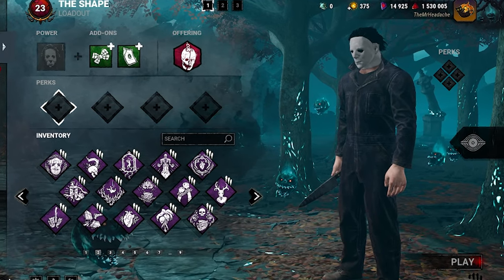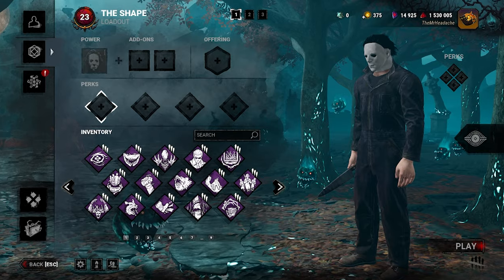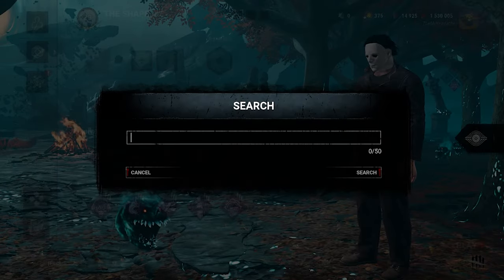All right, so it's Halloween, so I think it'd be really cool if we played some Michael Myers to celebrate the occasion. Only one problem though — I need to pick a build. So let's go ahead and see what I've got going. Let's do a speedy vault build, yeah, let's get some cool stuff going here.